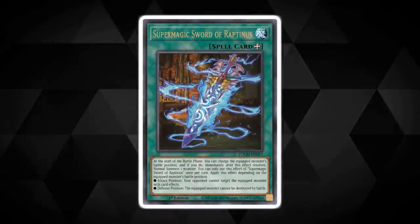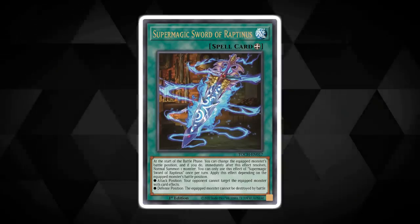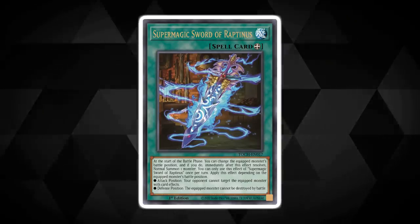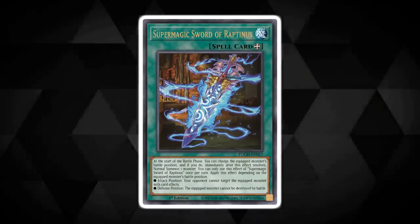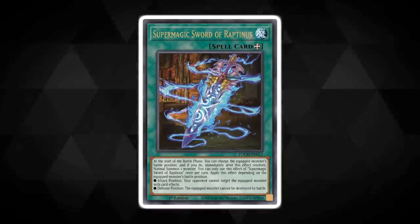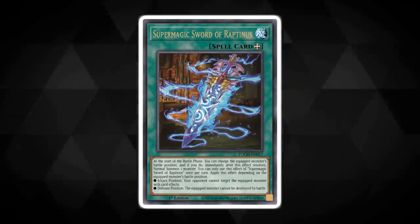This card allows you to go through some sneaky shenanigans, giving you the ability to make a normal summon happen in the battle phase — who needs rules anyway? At the start of the battle phase you can change the equip monster's battle position and then normal summon a monster from your hand. It also gives the equip monster some additional protection: if it's equipped to a monster in attack position it can't be targeted by card effects, and if it's in defense position it can't be destroyed by battle. This sounds like an excellent card to pair with our already announced Immortal Phoenix Gear Freed.